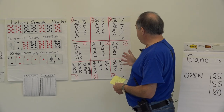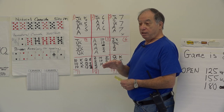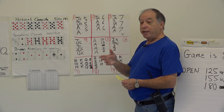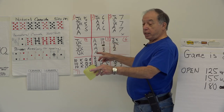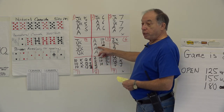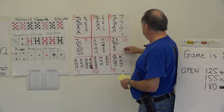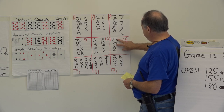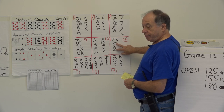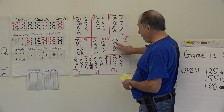One of the big things about playing this game is you need to remember what was played and what was thrown by other people. If you know there are three aces still out there and you can get control of the deck, maybe you should open with four aces. If I had Joker, Joker, Deuce, Deuce — four wild cards — and couldn't open any other way and my partner wasn't able to open yet either, I might do it.